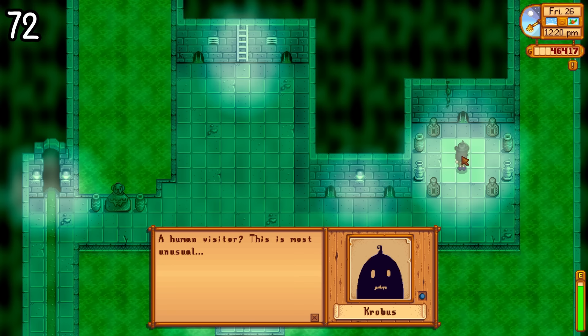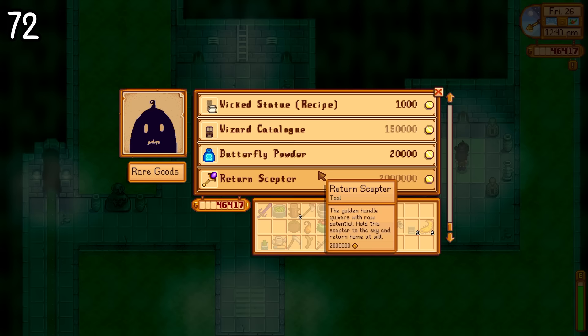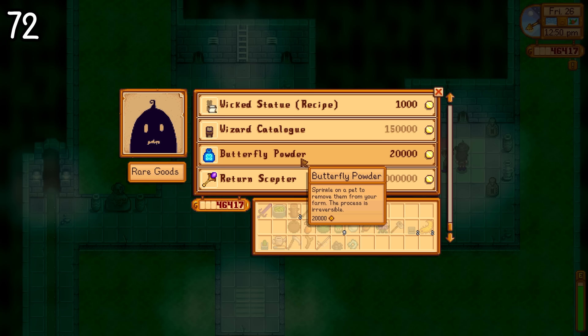There are a couple new items you can purchase from Krobus when you unlock the sewers. One of them is butterfly powder, which lets you remove a pet from your farm — which is really sad but might be necessary if you get too many of them. And there's also a wizard's catalog, which gives you exclusive wizard-themed furniture items for your farmhouse.